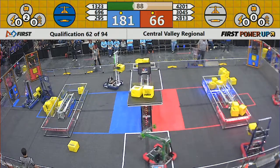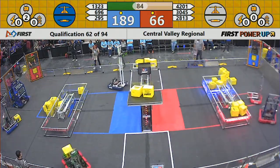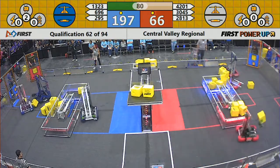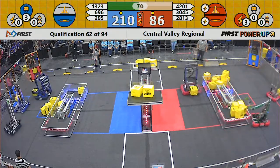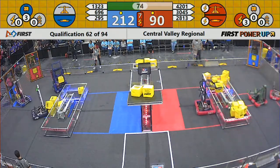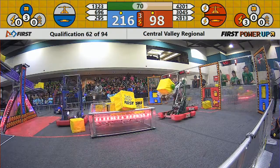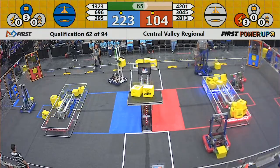Right now Blue is building up a substantial lead, 185 to 66. We've got a Blue power-up and a red power-up. Red is forcing the scale and the switch to score for them, which will give them a 20-point bonus and slow down the Blue Alliance a little bit.